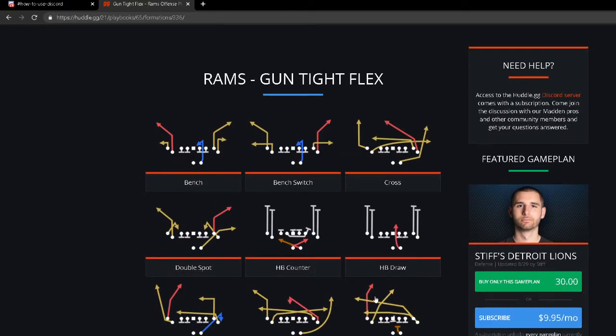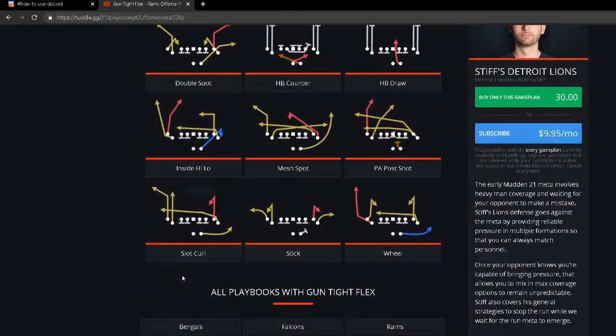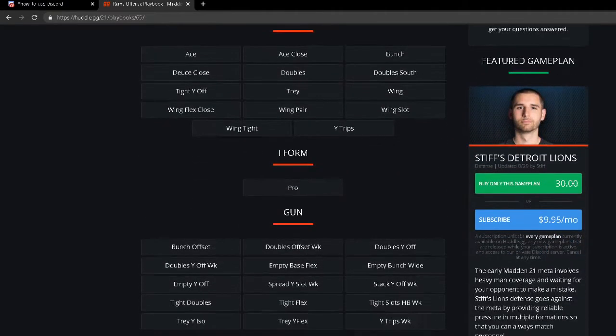The Gun Tight Flex from the Rams playbook is the best shotgun tight in the entire game. This play right here, PA Post Shot, is very good against man coverage. You also have Wide Receiver Cross — probably the best all-around passing play in Madden history from this formation. You also have Inside High Low, a draw, and Double Spot with that great flat route to the running back.